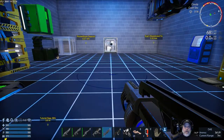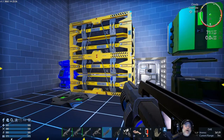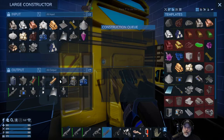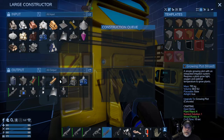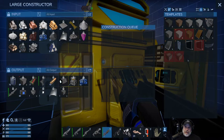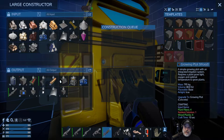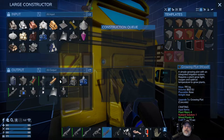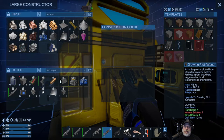The first thing you need to do in Empyrion when it comes to a farm is make crop plots. Let's go to our constructor, go to the blocks menu, make sure we're on base — these are our growing plots. You can make concrete and wood versions, and you used to be able to make steel too, though there might be a pre-req I'm missing for that. I usually just end up making concrete because I usually have plenty of cement anyway.